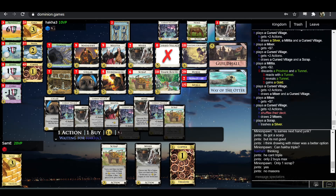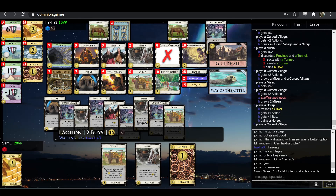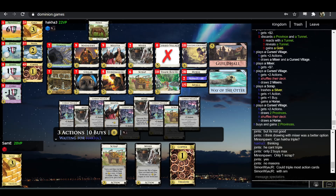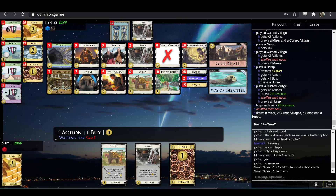I find it weird that he played the Cursed Village before the Scrap, but I guess he knew he was going to draw either way. Alright, so you've got 16 — these last two Misers doing nothing for you. That's a loss.